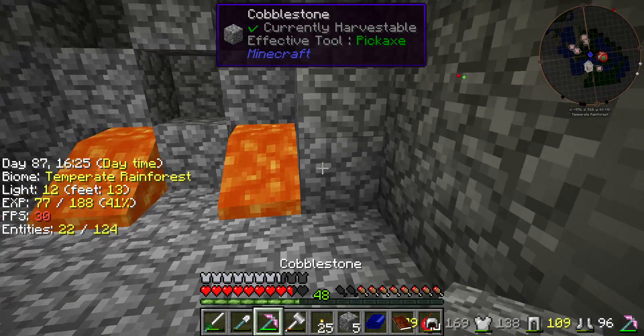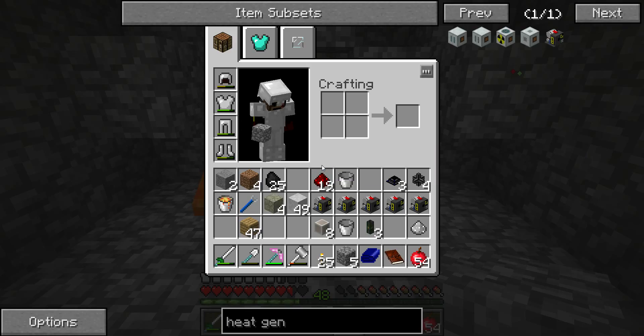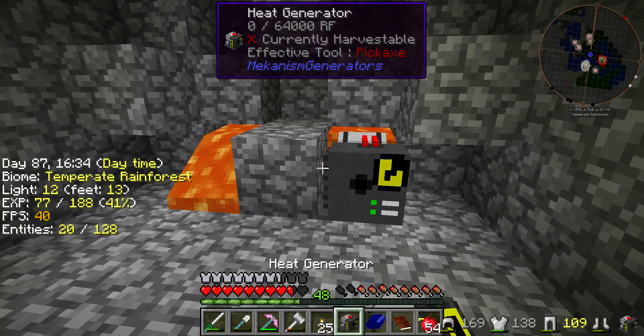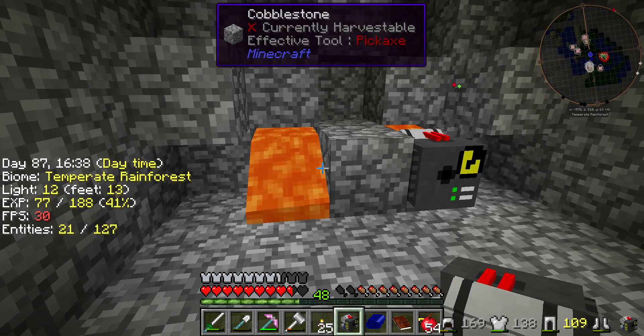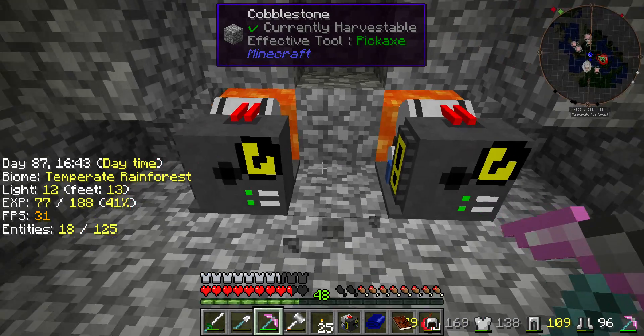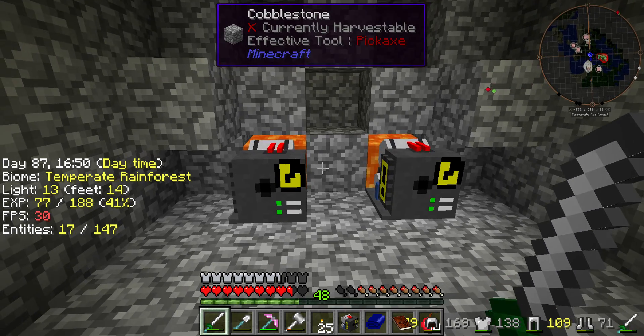I'm going to place it against the block — there's lava underneath. There we go. Now these should be making power. Excellent — this is exactly what I wanted to see.